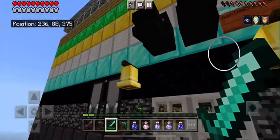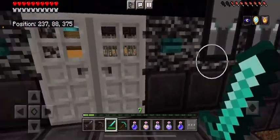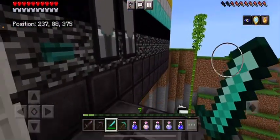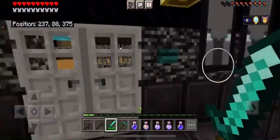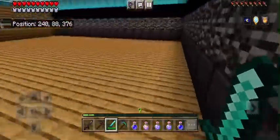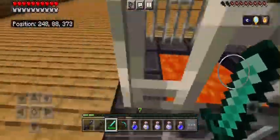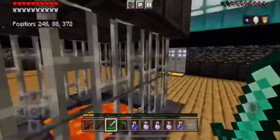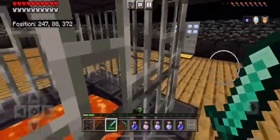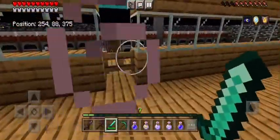So yeah, this is the front area. We have illager banners, we have the signs — they got blown up by a creeper before I started this video. We have buttons to open the iron doors with pressure plates. Then we have something I thought was just cool: we have netherite blocks up here surrounding lava with iron bars, which is pretty nice.